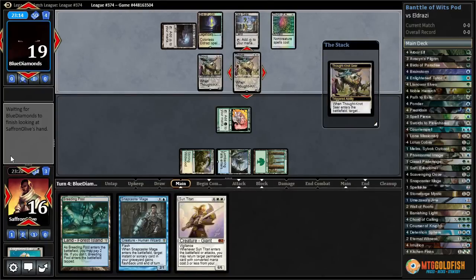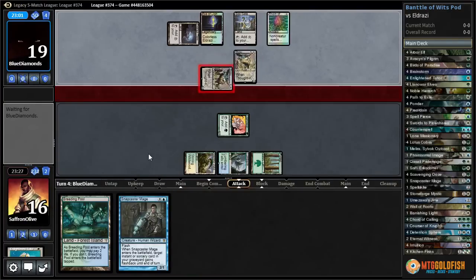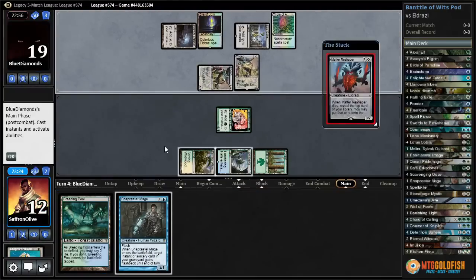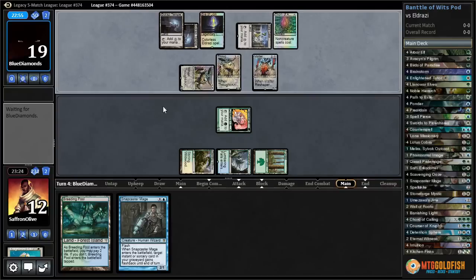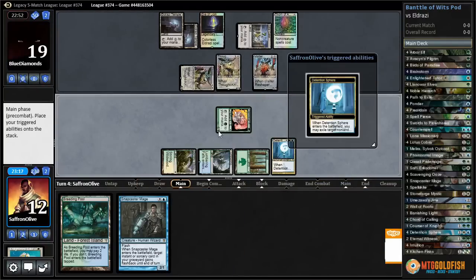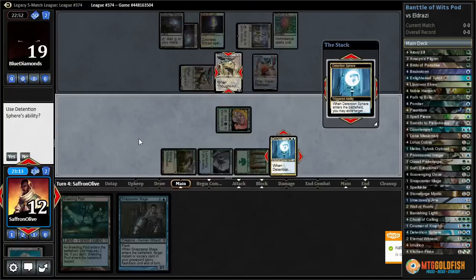Detention Sphere seems sweet — get the old two-for-one on the Thought-Knots. I could take something from our hand, probably Sun Titan, but then we get to untap and get rid of both Thought-Knots and draw two cards. That seems good. They could maybe kill one of their own Thought-Knots, and we can always snap cast her back to Enlightened Tutor eventually. Matter Reshaper — all right. Temple and nothing.